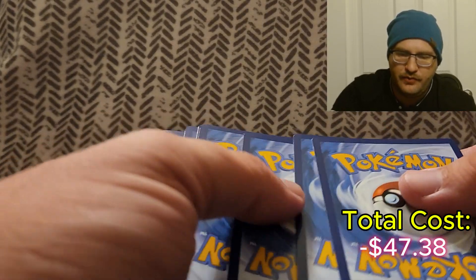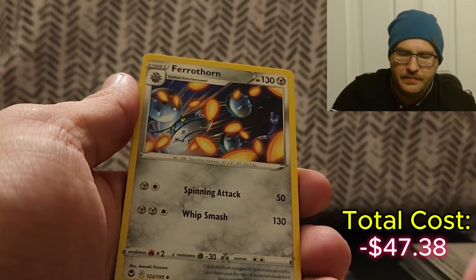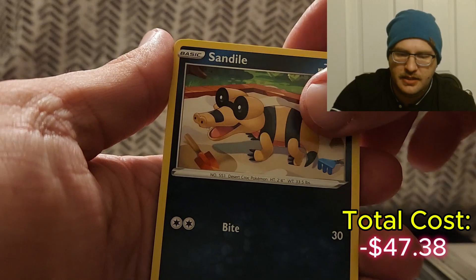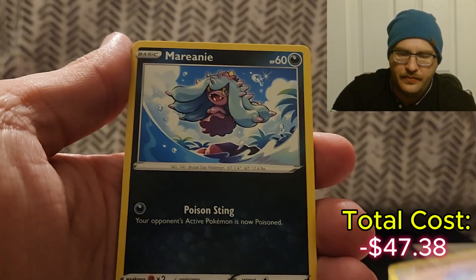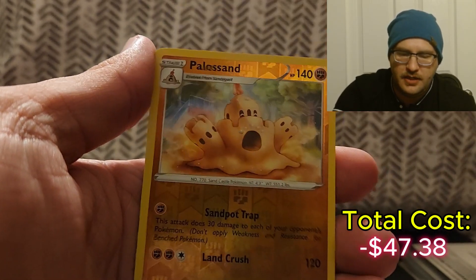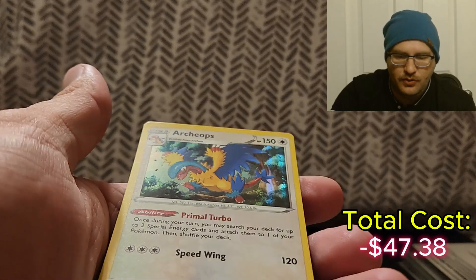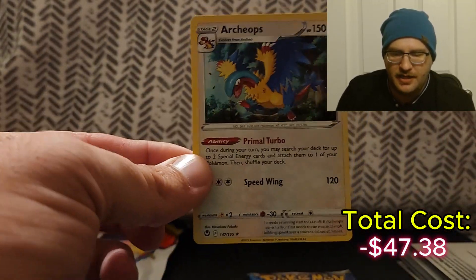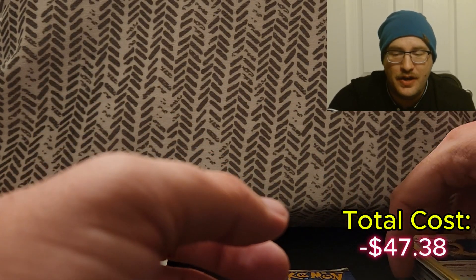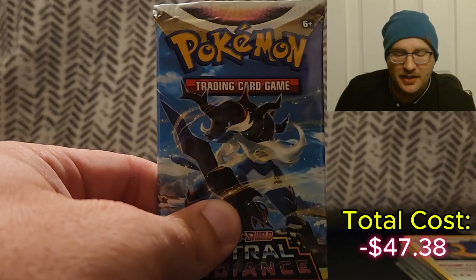There's the Silver Tempest. We got Fairthorne, Wallace, Jynx, Sandile, Baltoy, reverse holo Palossand. If you want to play Lugia, we got a holo Archeops. But that is four packs in a row with no hits. The only thing that could make this better is the Alt Art Machamp.